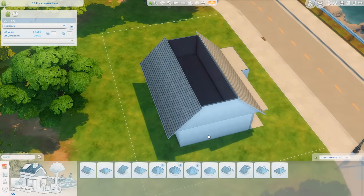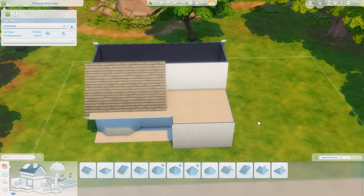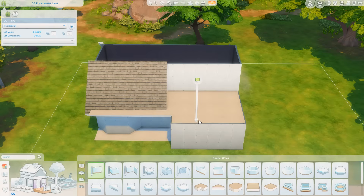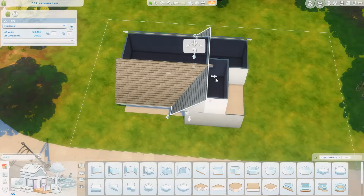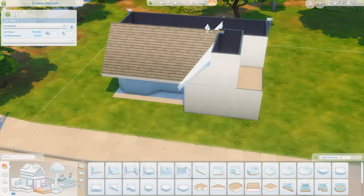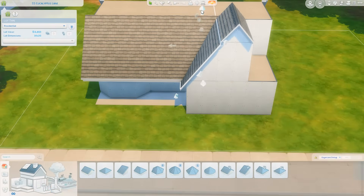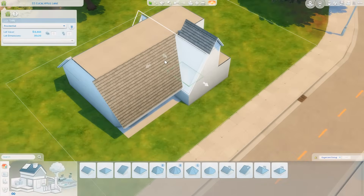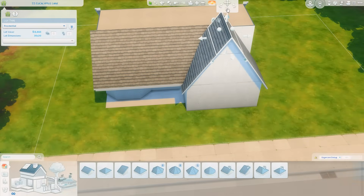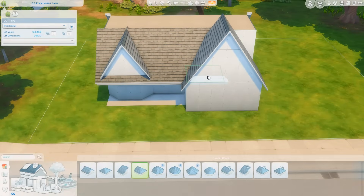There's also a garage that just has some skill-building items in it and not too much yard space, as this is a fairly small lot in the world of San Sequoia. You can see the lot name in the upper left corner — this is 23 Eucalyptus Lane. That info is in the description below, along with everything you'd need to download this build from the Sims 4 gallery under my EA ID, which is Griffy — G-R-Y-P-H-I — or under the hashtag Griffy.